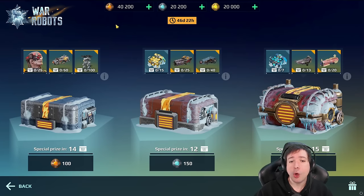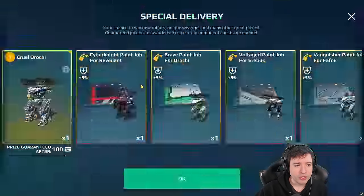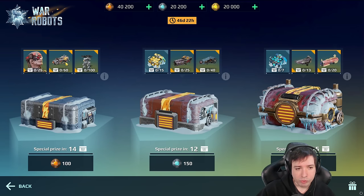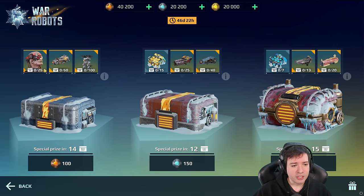A special delivery has opened and we have here on this press account a lot of resources available. We're going to open the medium and large boxes — I don't really want to open the small ones where I have 40,000 coins. After 100 of those you'll get a Croach, Cruel Orochi; after 60 a Cruel Bane; and after 25 the Samuel pilot for the Erebus.